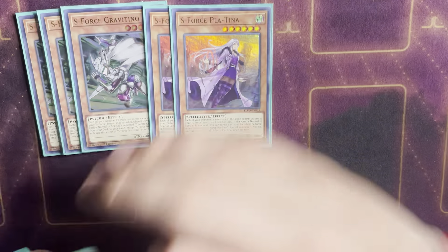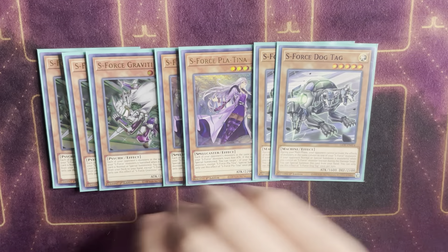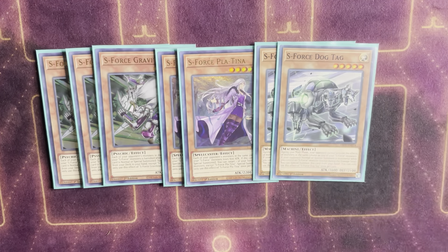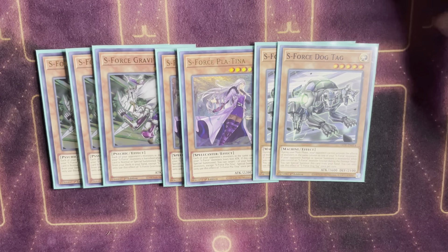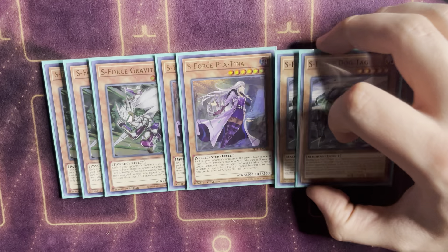S Force Gravitino and Platina, and Dog Tag are our higher level monsters. Gravitino is the best monster outside of Chiamaru — when he's normal or special summoned he searches a spell or trap. He's the first, and maybe only, S Force monster where the floodgate effect is actually relevant: any opponent's monster in the same column as an S Force monster, when it leaves the field, gets banished instead of going to grave. That's actually pretty decent — it can force them to banish stuff when they link or synchro off, which can really hurt their plays if they need those cards in grave.